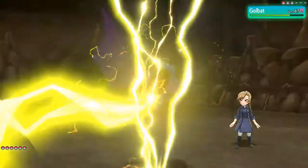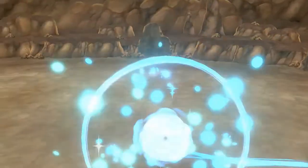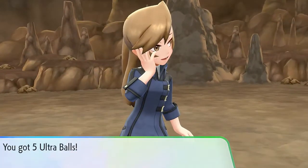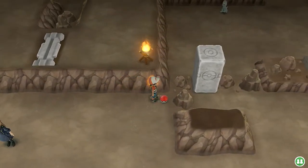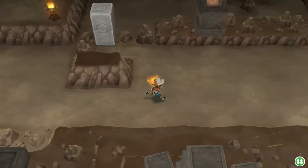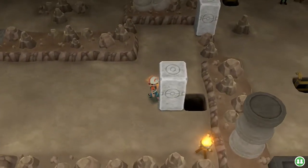Golbat, you're about to get this Thunderbolt right in that open mouth — because you can't close it! And bam! By the way, in Red and Blue the Golbat sprite was just ugly — its tongue was all over the place. Anyway, we found ourselves five more Golden Nanab Berries!